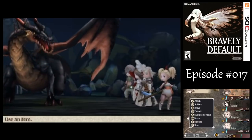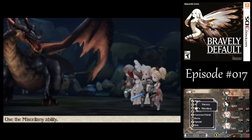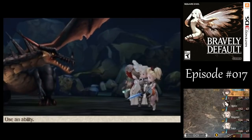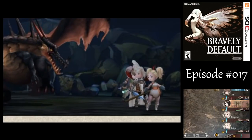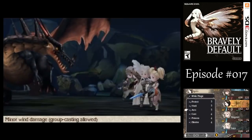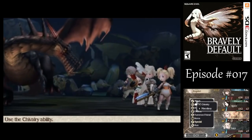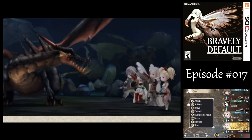We got new boss music since it's not an asterisk fight this time around. First things first - let's get a couple steals in there with Tiz. Agnes - you know what, let's just defend for now. I think we'll be fine on HP. Let's get an examine in there though. I don't want too many party members acting in the same round.